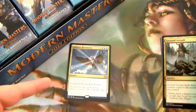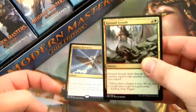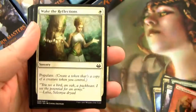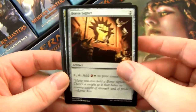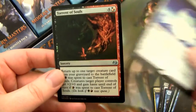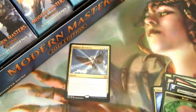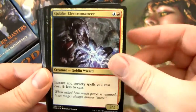I'm going to put all the Mythics and sweet pulls here. Probably any money commons too — by that I mean Inquisition of Kozilek and Path to Exile. I'll flip through these real quick. Slime Molding's cool. I really like the Signets — everyone likes the Signets, they're fantastic in cube and EDH. Tower Gargoyle. Opportunity is another good card. And then we have a Damping Matrix and a Foil Torrent of Souls. You can see the foiling — these little spirit dudes are all foiled out.